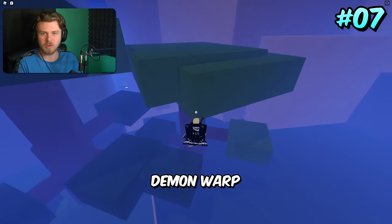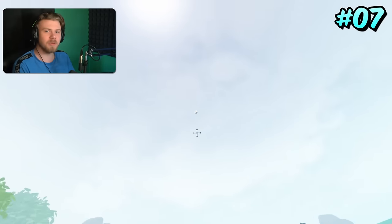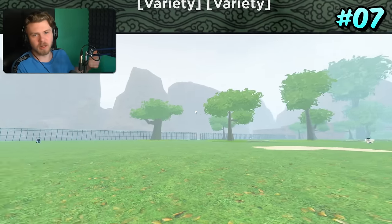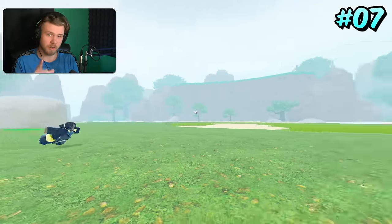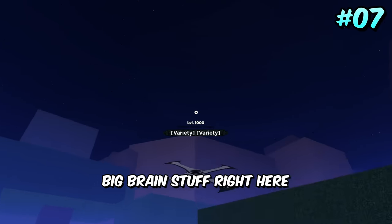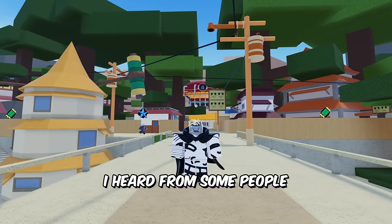Coming in 7th place is the Shindo Life Demon Warp sub-jutsu. Demon Warp is actually really good for traveling — you get full control over it, it's extremely fast, and it does teleport you, so technically it's faster than it seems because you are basically instantly teleported. It is one of the fastest moves in the game.